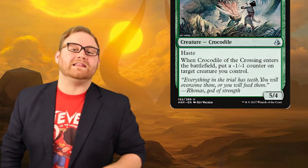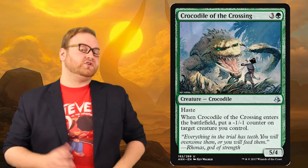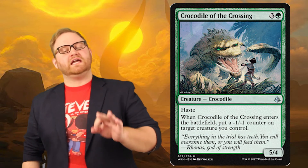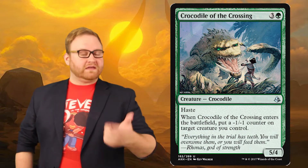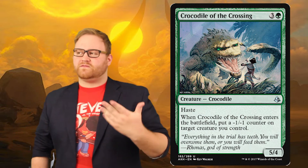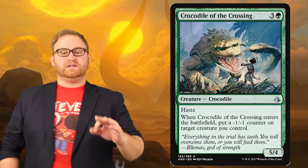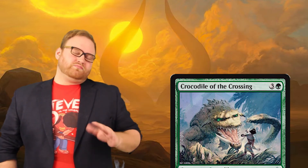Next up we've got Crocodile of the Crossing — three colorless and one green mana for a 5-4 haste crocodile. The Nile Crocodile can actually run up to 22 miles an hour, so nightmare fuel forever. When Crocodile of the Crossing enters the battlefield, put a negative one, negative one counter on target creature you control. A four-mana 5-4 green creature isn't that new, but giving it haste is interesting, and being able to put a negative one negative one counter on your side is either a disadvantage or synergistic with an ability we haven't seen yet. In limited and draft this is a great pick — very powerful board presence and very quick with haste. Standard and modern? Probably not.